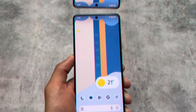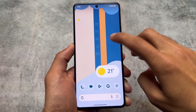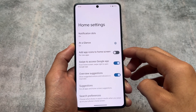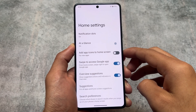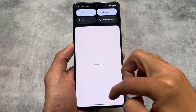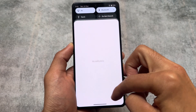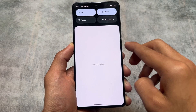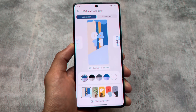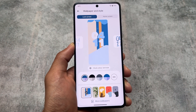This ROM does not give you any launcher customizations by default — it has the Pixel Launcher pre-installed. You can change the launcher to a custom modified launcher by installing a Magisk module, not by default. By default, you will have a Pixel-style UI in both the launcher and the quick settings panel.